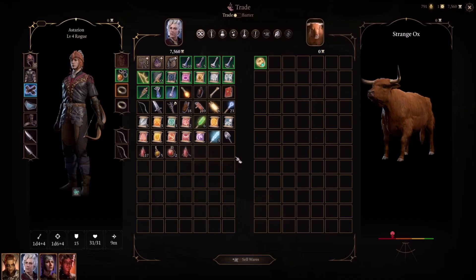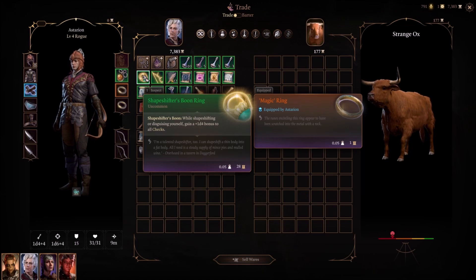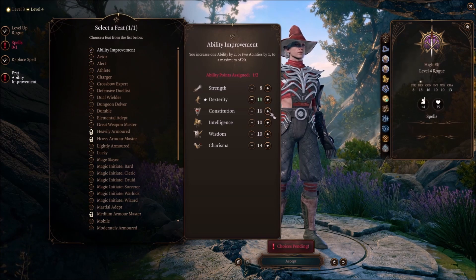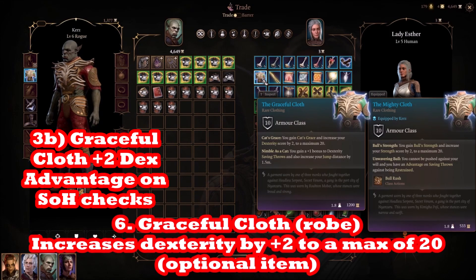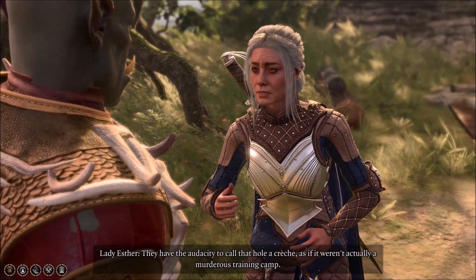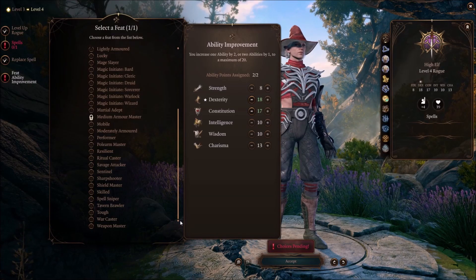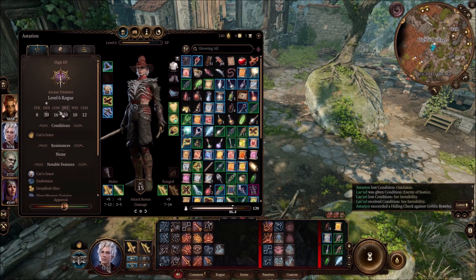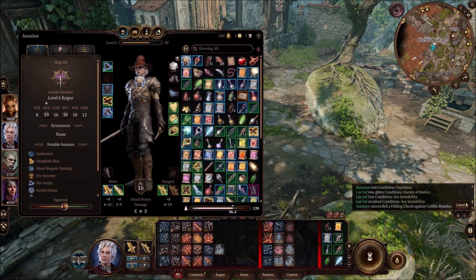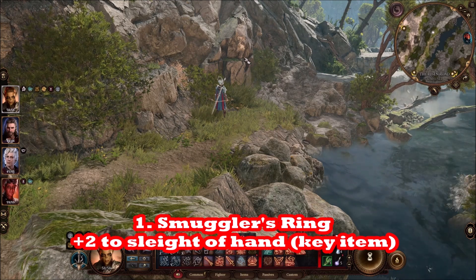Just make sure you don't aggro anybody in the grove — I'd recommend a Fog spell. At level 3 you get Arcane Trickster, which lets you use Disguise Self and also Fog. At level 4, you can bump Astarion's Dexterity to 18, or even 19. I recommend 18 if you're getting the Graceful Cloth, sold by the crazy egg lady near the fast travel in the Mountain Pass. Graceful Cloth gives plus 2 Dexterity and Cat's Grace, which gives you Advantage on rolls. So you go from 18 to 20 Dexterity — that's plus 5 — and you get Advantage on Sleight of Hand rolls.